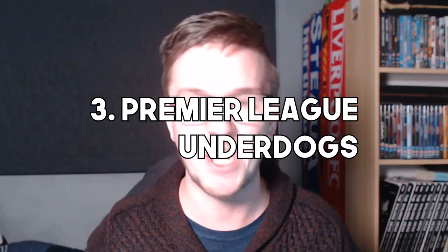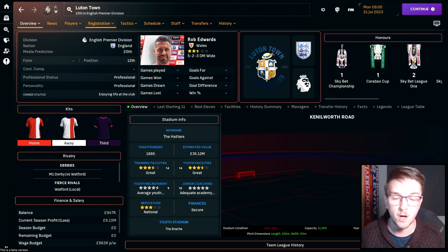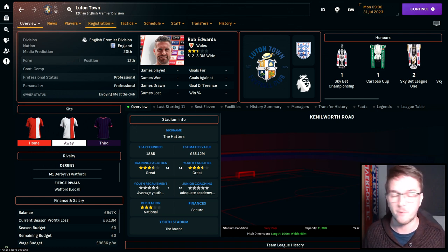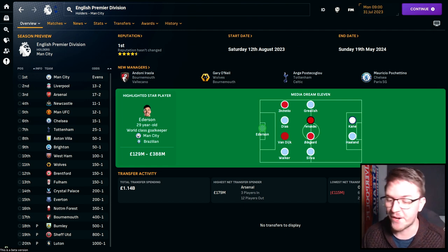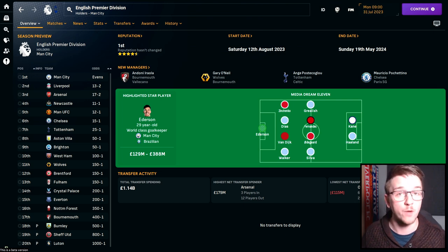Number three is the Premier League underdogs — Luton Town. Luton are in the Premier League in 2023 for the first time after their penalty shootout win over Coventry City in the playoff final. Just a decade ago they were non-league. With a squad worth around 20 million pounds, just staying up would be a huge achievement. They are 1,000 to 1 to win the Premier League. Fellow promotees Burnley and Sheffield United are also expected to go straight back down.